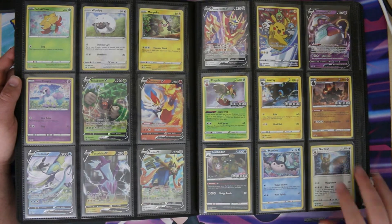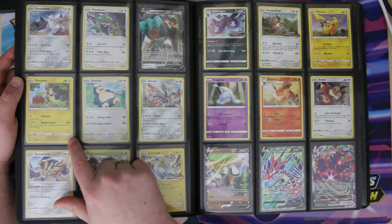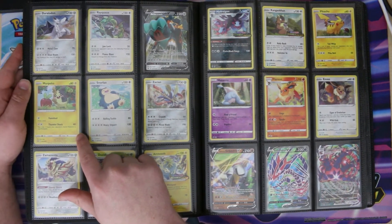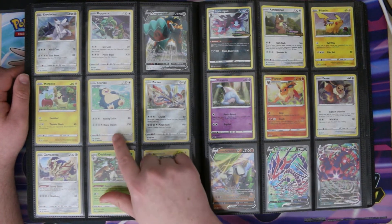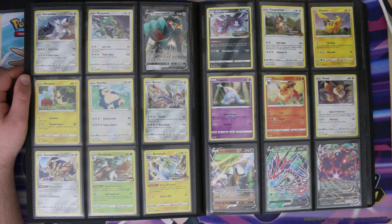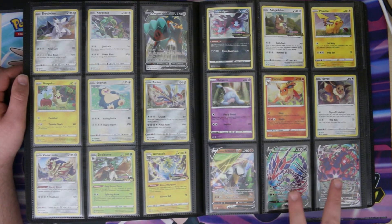We got the pre-release promos from Rebel Clash — four of those — and then blister pack promos from Rebel Clash. Copperajah is another V box. This Morpeko originally came in a pin collection and then got reprinted exactly as-is in a two-pack blister with some random variants from sets, which was kind of weird. The Snorlax was a pin collection. Zacian and Zamazenta came with some premium collections, then we hit more pre-release promos, blister pack promos, another V box, and another premium collection.